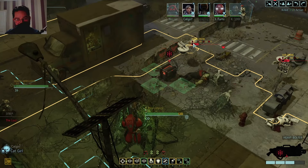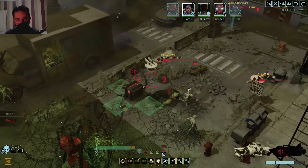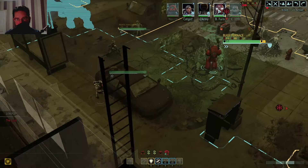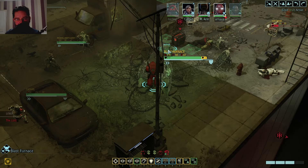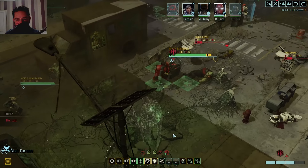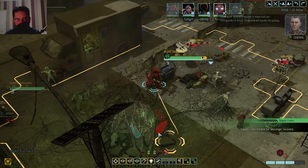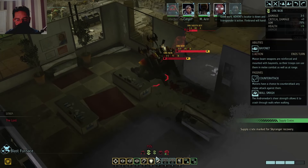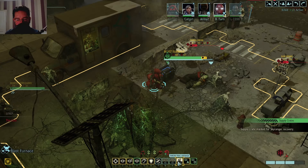Success! What does that mean - does that mean we win? Well of course it means we win, but do we get control over it? Is it our friend now? Maybe - oh, I don't know. We'll leave it alive for one more turn and see if that does anything for us. Blast, you can mark that at the very least - heading out, get it marked for ourselves. Good work - the transponder is now active.